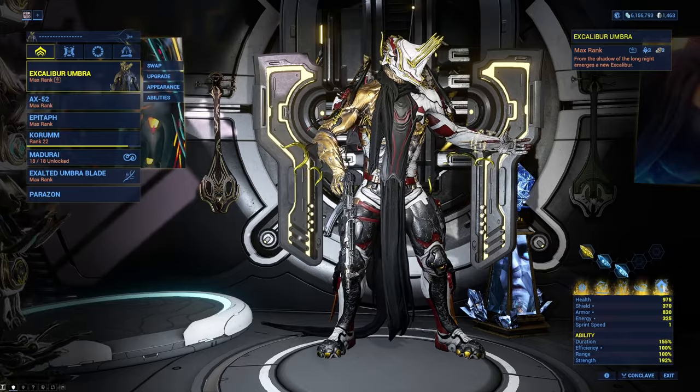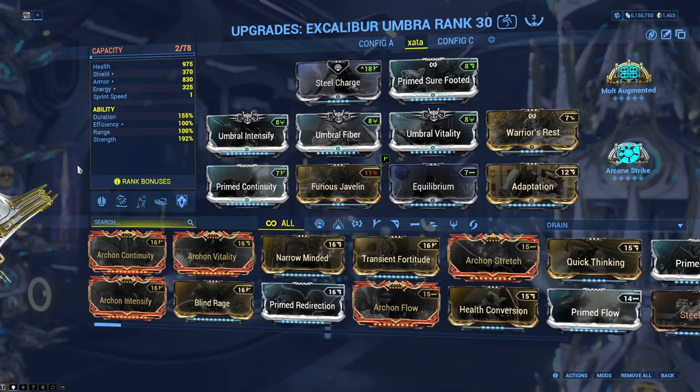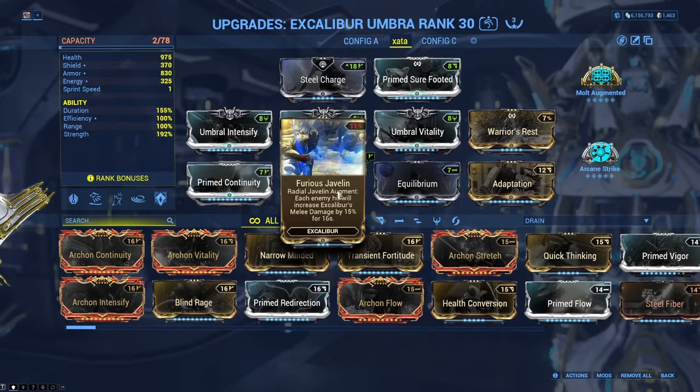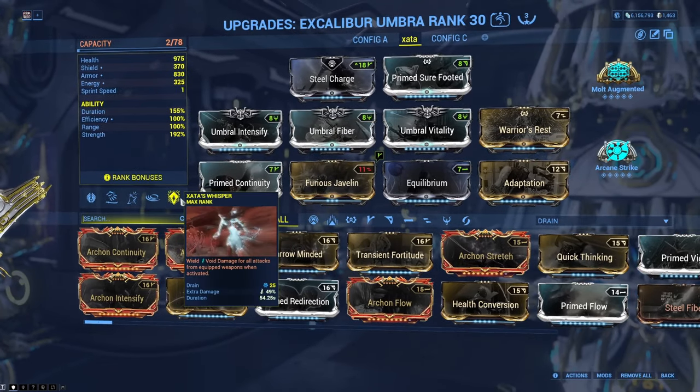You might have noticed I have subsumed over Exalted Blade, and that is because this build is really dumb. Instead of building Excalibur around his four, we're going to just build around normal melee weapons, using Furious Javelin to super buff our normal melee, and using a Helminth to buff our melee even more.